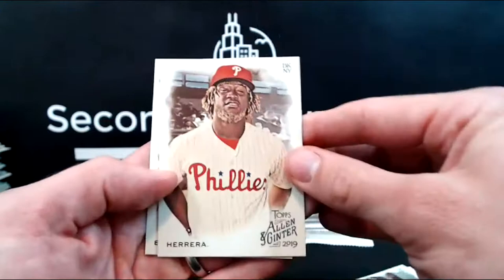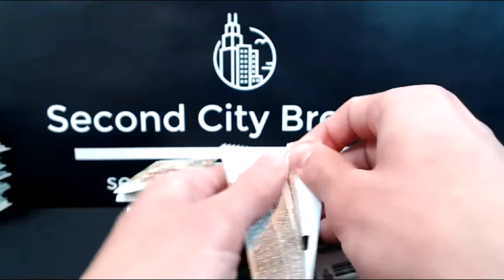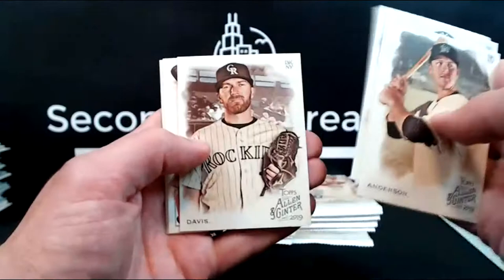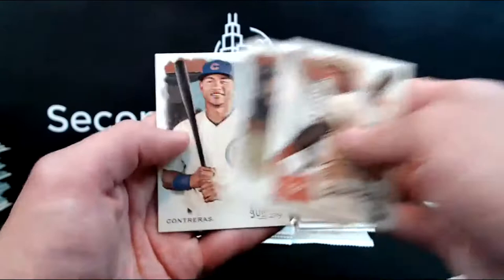Herrera and Walker Buehler. That's a better celebrity relic than some of the others, in my opinion, but I'm also a hockey fan. Anderson, Gregorius, Bader, Wade Davis, Beagle card, Clemente, Ginter Greats, Don Mattingly, and Willson Contreras for the Cubs.